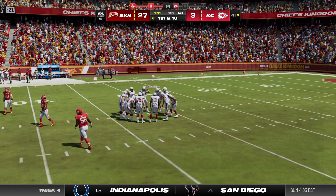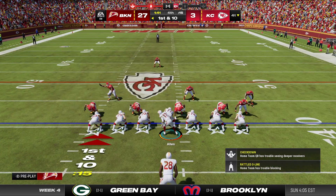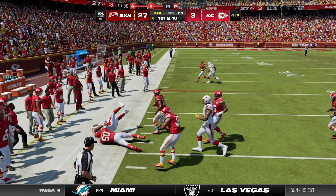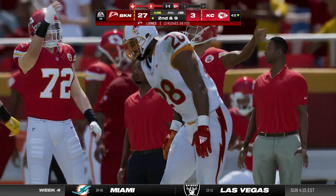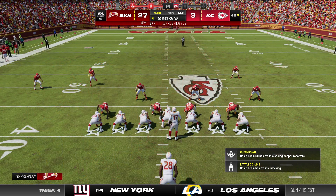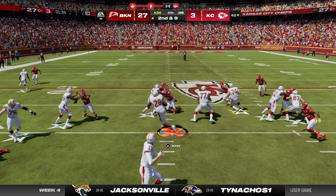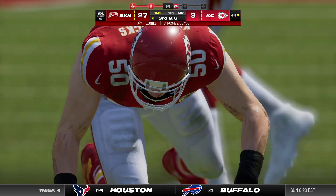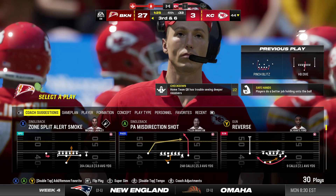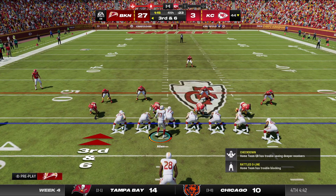Their defense did the job — they got the turnover on downs. Now, what can the offense do as they take possession? With a one-yard gain to make it second and nine, they did a really nice job defensively, stringing the play out. You have guys I call BCR players — responsible for the bootleg, the cutback, and the reverse. They played that one perfectly and rode him right out of bounds. They follow up the first down with a minimal gain of two, needing six yards to move the chains.